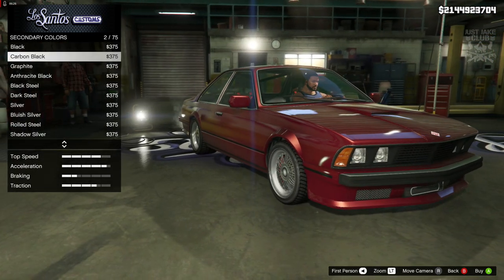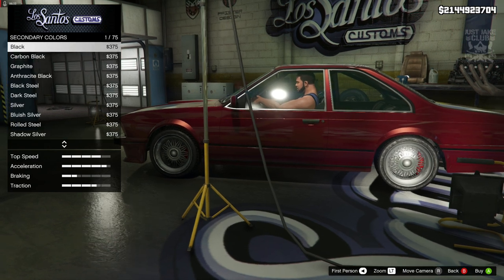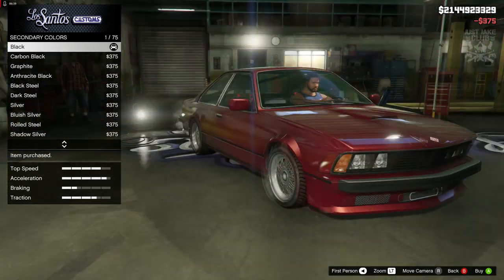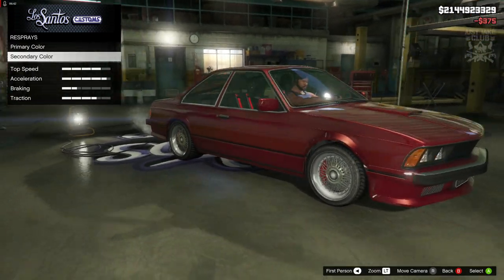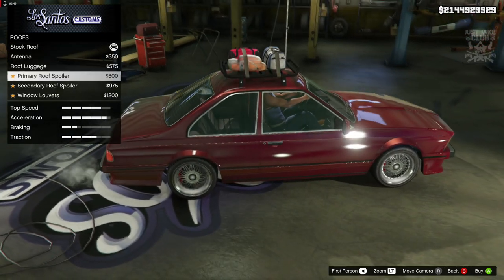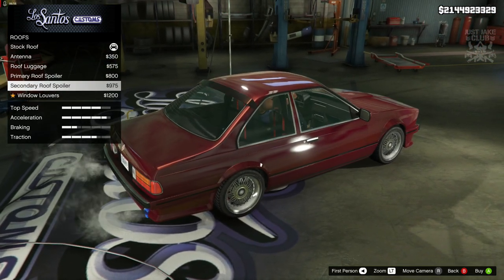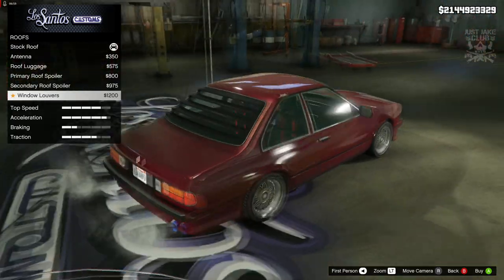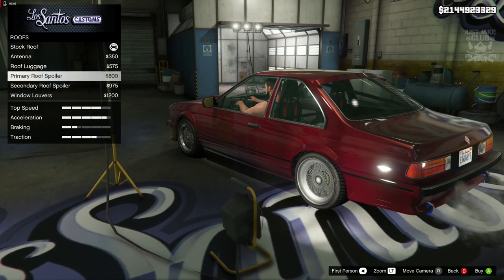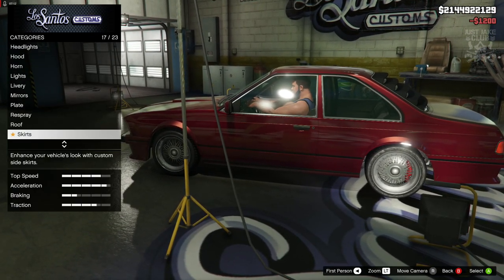Then we've got the secondary color — going metallic frost white, and it just affects the trim around the bottom and the roll cage. I can't really see it changing anything else, so in that case I'm going to go metallic black for the secondary — and I think that looks really sweet. For the roof we've got an antenna, roof luggage, a roof spoiler that doesn't add traction, and louvers. I actually really like the louvers so I'm going to go window louvers for the roof.